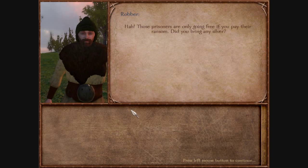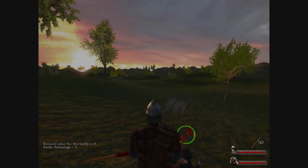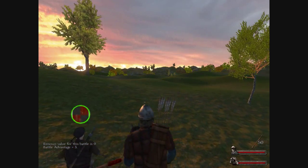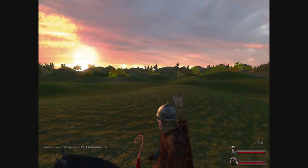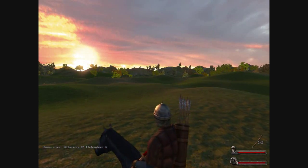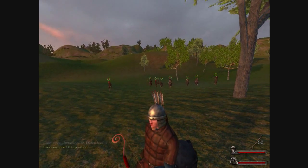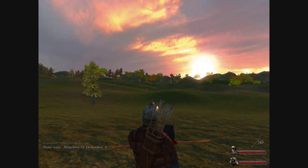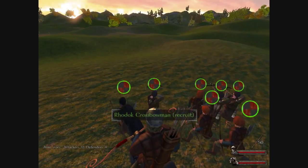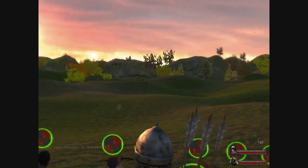I've been looking for you. 12 against 4, and I'm all archers. I'm feeling vindictive after my little mistakes, so what I'm going to do is find a little ridge like this one. I have all ranged units — I'm going to tell them all to hold this position. I'm going to watch these four guys as they try to assault us. I can't even see them. Attack them, you bastards.